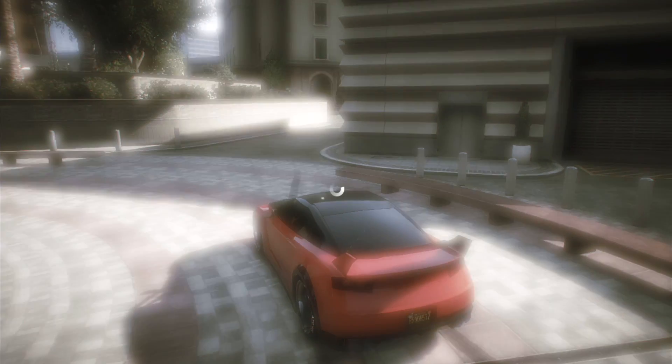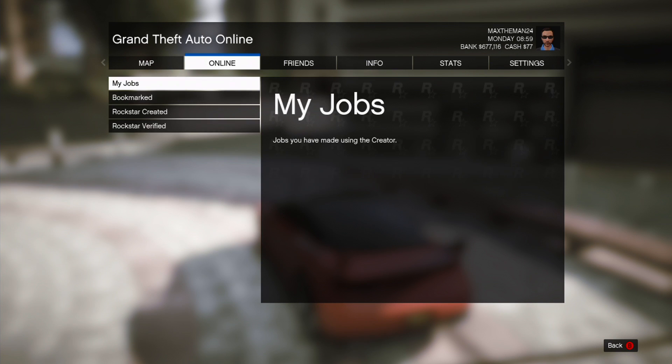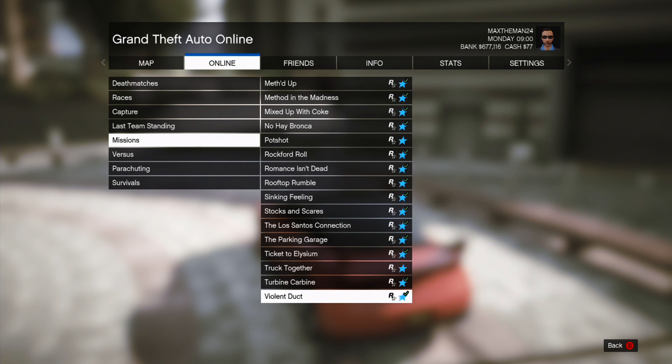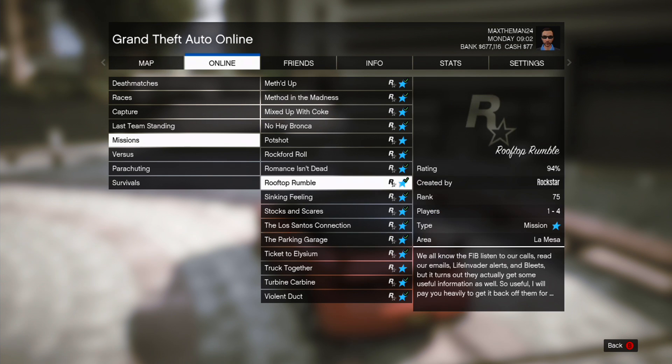What's going on today guys — we're just going to jump right into this. It's a little different; we're doing some GTA missions. Go to Jobs, Host a Job, go to Rockstar Created Jobs, then Missions, and look for Rooftop Rumble.